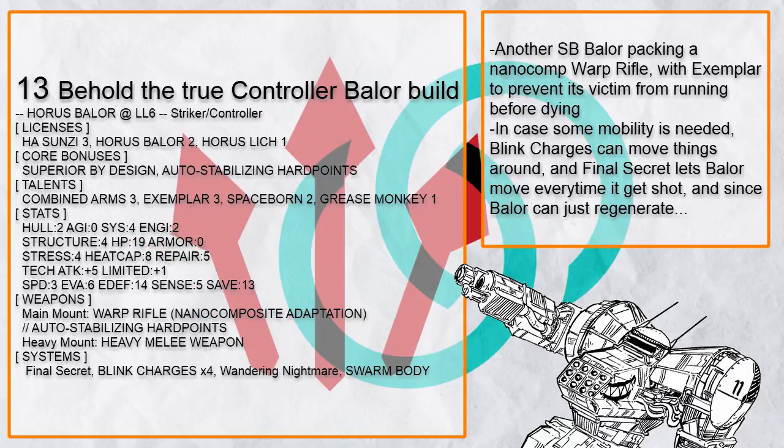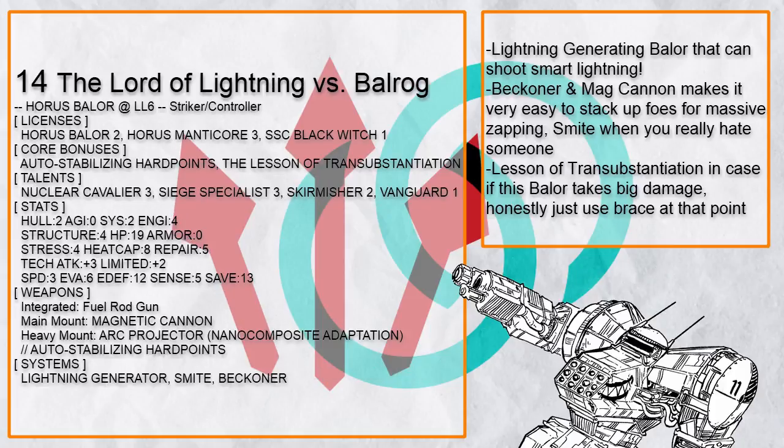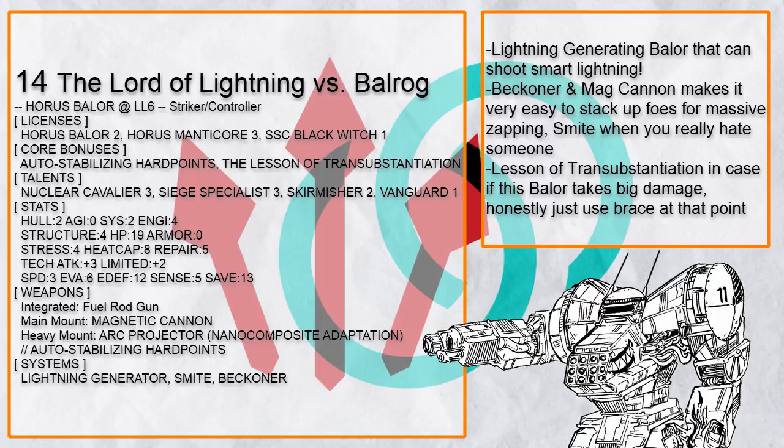Another warp rifle Baylor interestingly, now with exemplar to truly prevent enemies from escaping, and also blink charges and final secrets so it could teleport people in and out, or get out of a risky situation itself by taking hits it can easily regenerate from. And when a flamethrower seems too mundane, how about a nano comp nuclear cavalier arc projector — this is the Lord of Lightning versus Ball Rogue, capable of shooting smart lightning across multiple foes, which with Beckon is quite easy to do. It can even zap everyone nearby with lightning generator and smite to stun anyone it doesn't like very much.